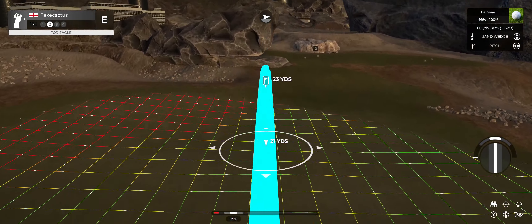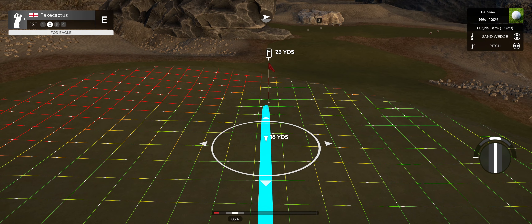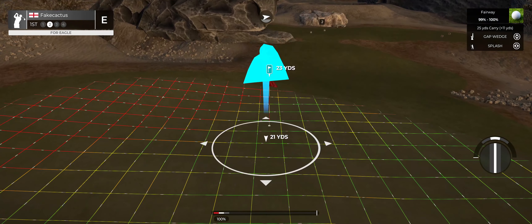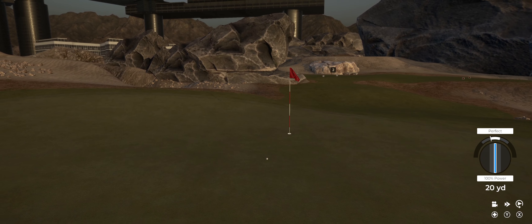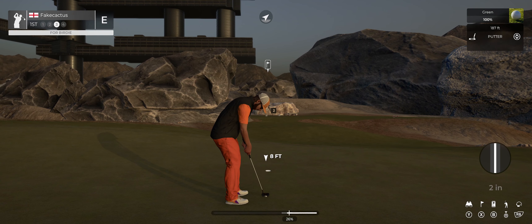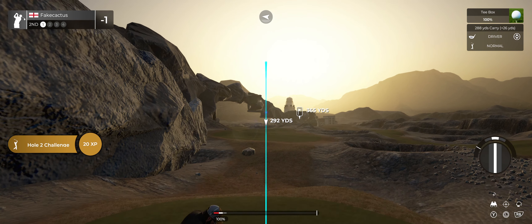Second shot here on the first. Six feet to go here. This putt's tracking. That's great — birdie for you! Lovely to see us starting our rounds under par already. Good stuff.